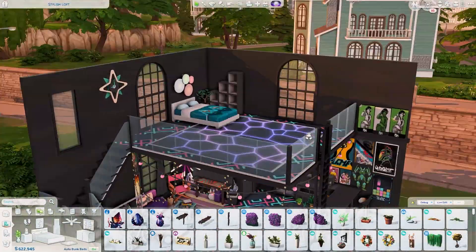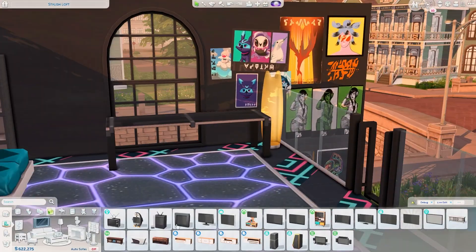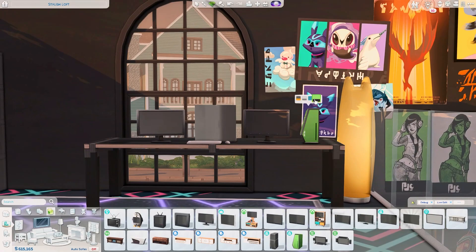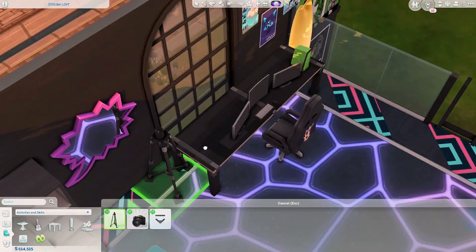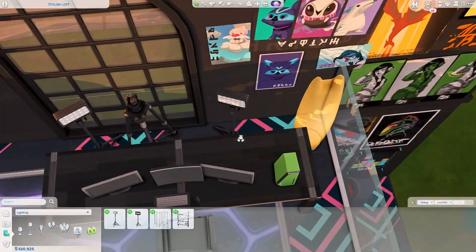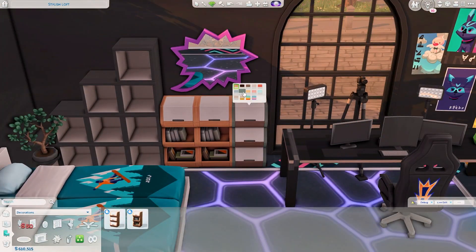On the loft area or upstairs, we have the bedroom. I decided to put two single beds close together because I think it looks really nice — I love this one from Snowy Escape. I also put a PC and two monitors placed closely together to create a fake streaming slash gaming area.